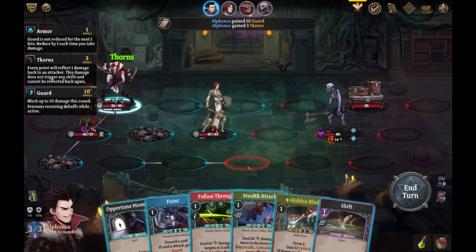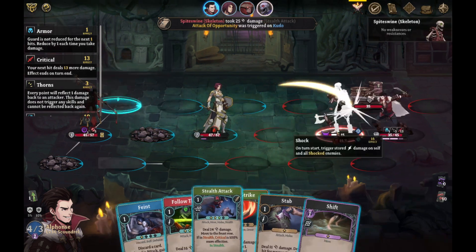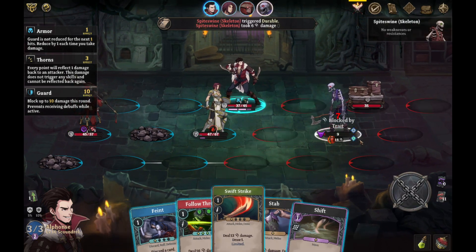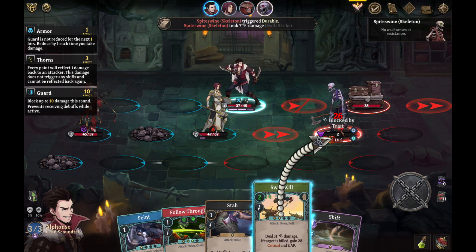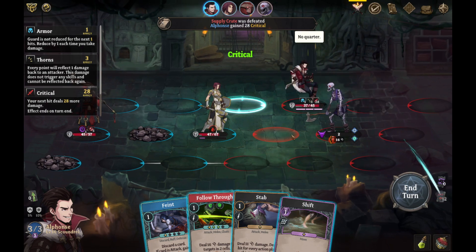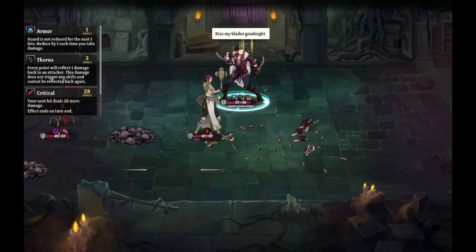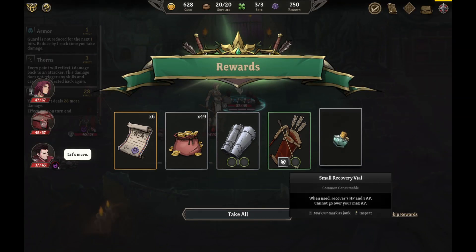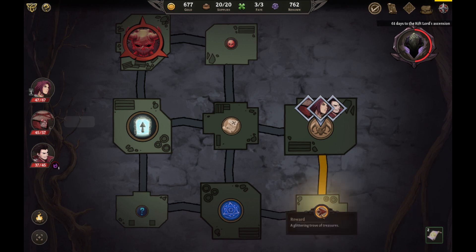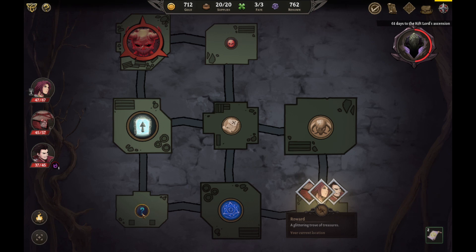We got a parry, I got a hidden blade, I got a stealth attack — will heal me a little, plus two health. Draw a card — we got swift kill, sure I'll take it. Yeah, we'll just rip this guy, give me all the stuff. Okay, we're definitely gonna go and get whatever that was.